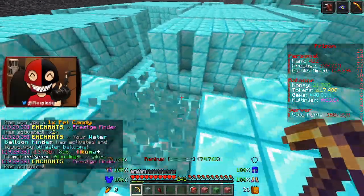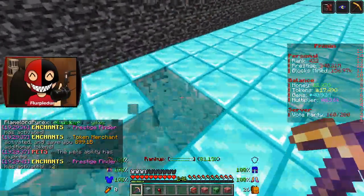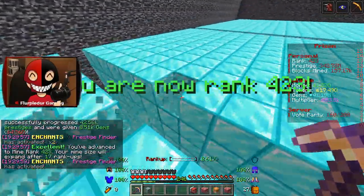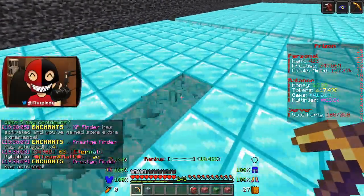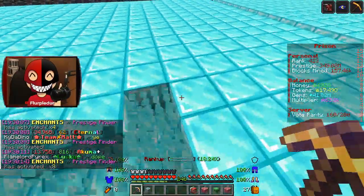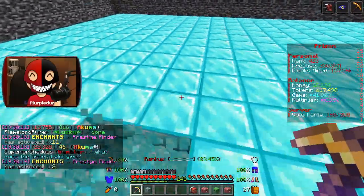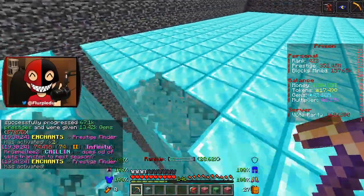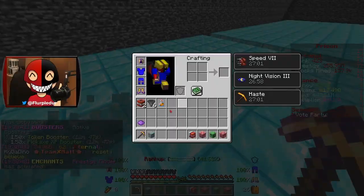If you don't play on the server, all the information is down in the description — come join the number one Prisons and Skyblock experience of 2024. I'm going to be doing a lot of AFKing at my AFK Miner since it is the end of the season. It's about how insane the AFK Miner is. Because one of the times I came back, I literally got 7Q from him. What's my booster at? 12 minutes. I can't override it, can I?